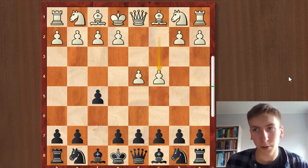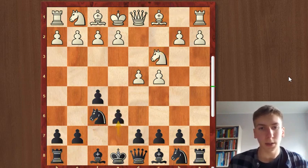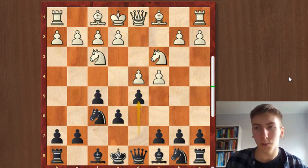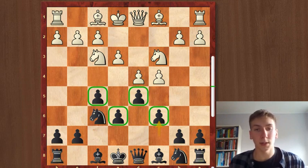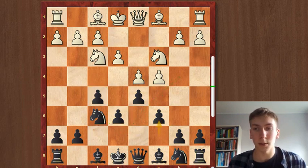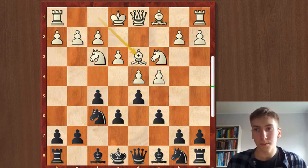His opponent played c4, and Neidorf played Nf6, Nc3, e6, Nf3, and d5. This is known as the Stonewall Dutch Defense, because after e3 and c6 you can see a very interesting pawn structure in the center which is very hard to break. However, there are weak dark squares around, so white could potentially take advantage of this.